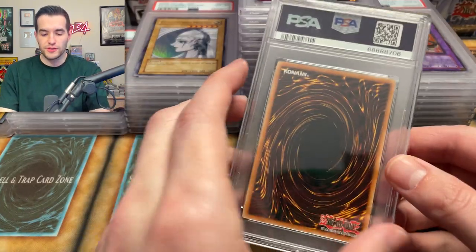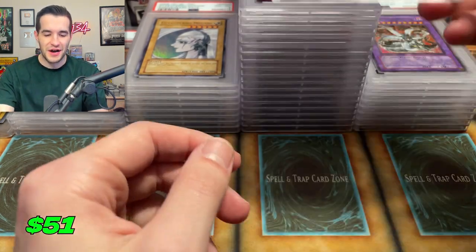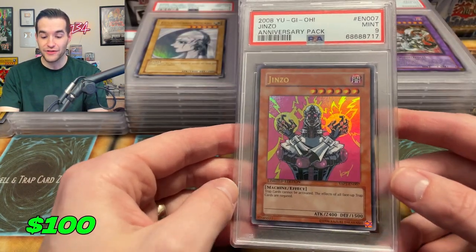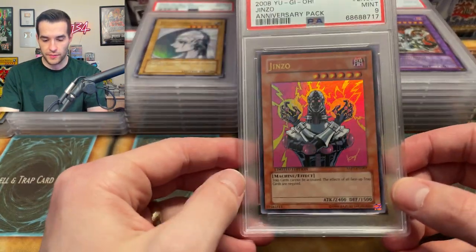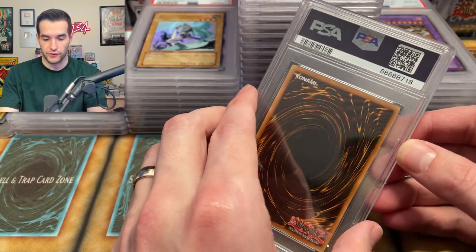We got a nine on the Copycat — that would have been a pretty sick 10 as well. We've got a nine on the Gearfried. It's not an eight, I can't complain about that. Centering is definitely not perfect on that — I guess that's why. A 10 would have been crazy. Then we have an eight — so almost all of these Anniversary Pack cards are getting eights unfortunately.